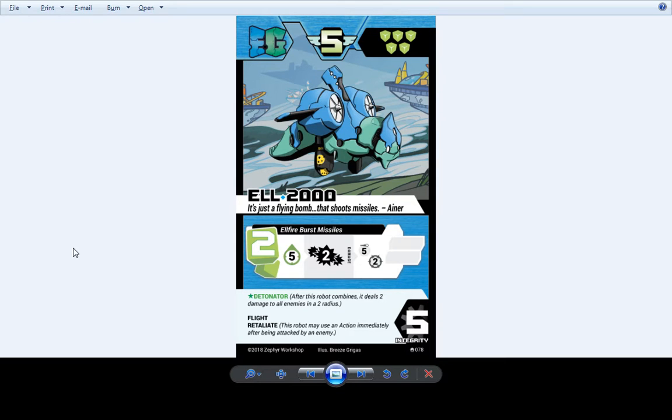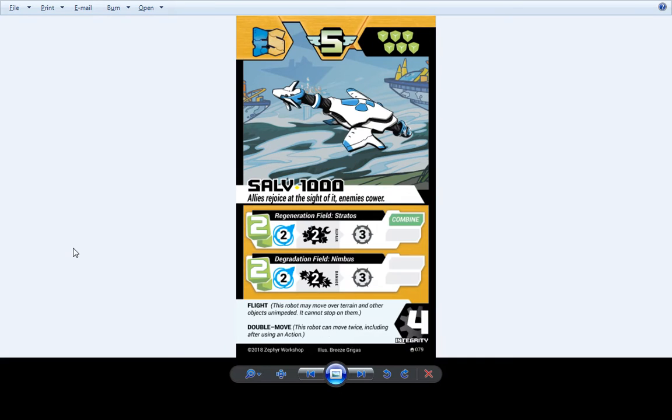Detonator — L-2000 — Poppet's main level 2 robot. It's got L-fire burst missiles, Detonator, Retaliate. Still very powerful level 2 EG-type. Makes big boom.